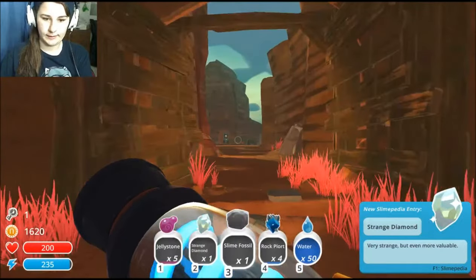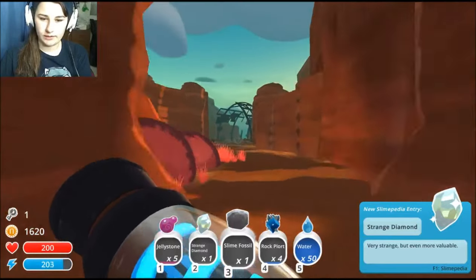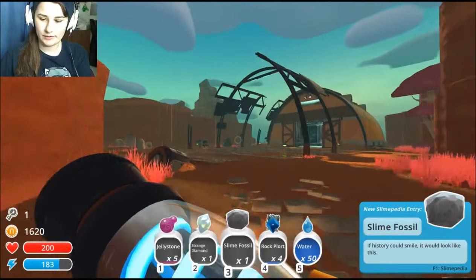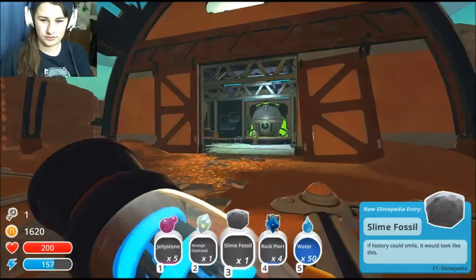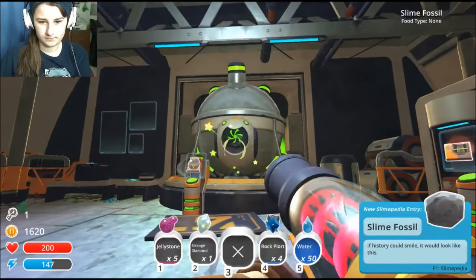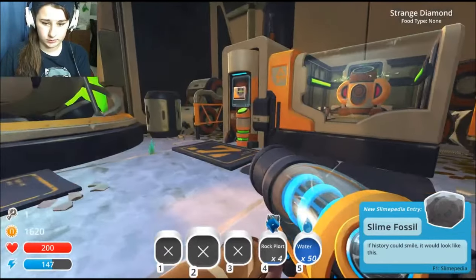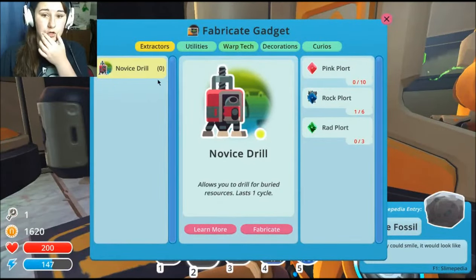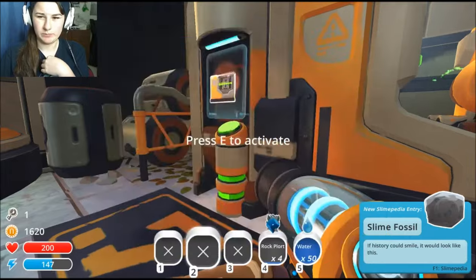I'll quickly just go put this stuff away. Very strange but even more valuable. If a shoe could smile it would look like this — it's so cute, I want a rock that looks like that. So actually when we put it into here — five, four, three, two, one. Okay, so what else do I need? I'll warp. I need a hexachrome and deep brine.